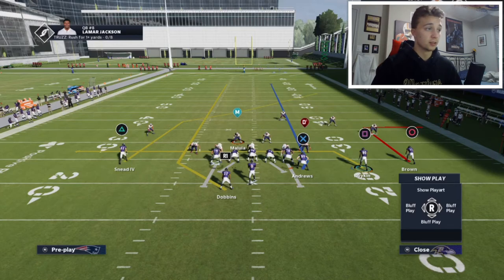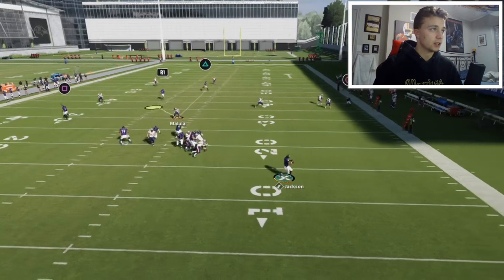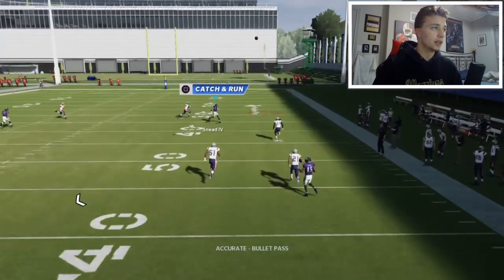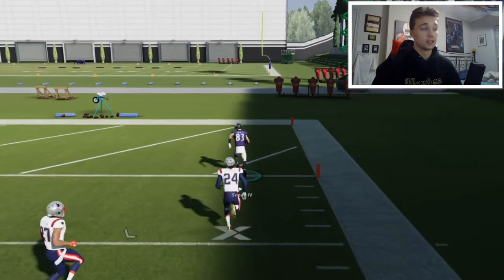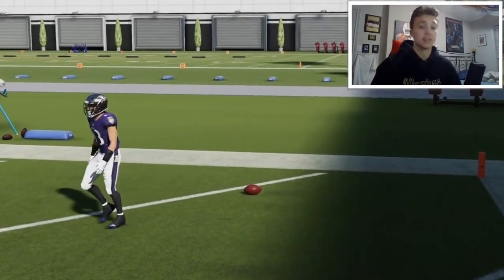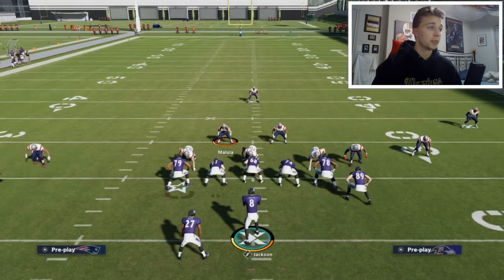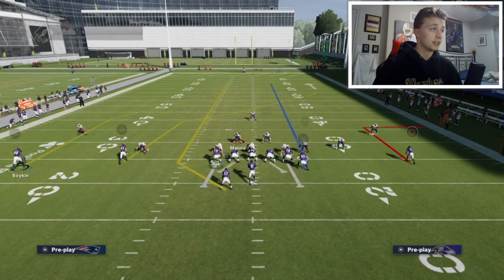This is what the play art looks like. We're gonna go out, hopefully get time in the pocket — and you can see it's butt naked open. Sneed gets wide open and you'll take that for a touchdown. With faster receivers and better quarterbacks, you won't even need to roll out — you'll be able to make that throw from the pocket. I'm gonna try to do it from the pocket with Lamar, though it's harder since he's not really a pocket passer.